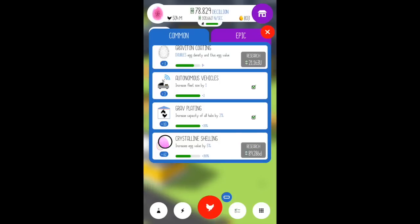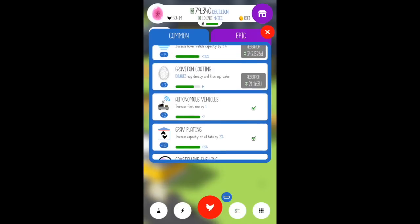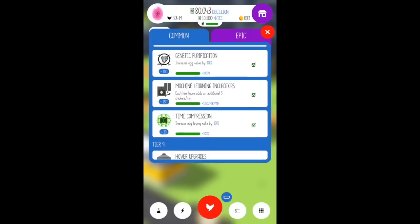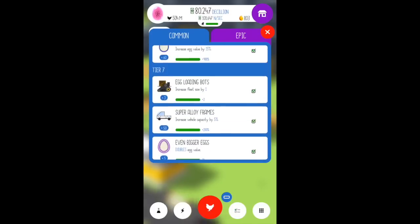Grav plating gives your habitats a little bit more room, which is awesome — we've maxed out that. Autonomous vehicles, we've maxed out that. Hover upgrades is almost maxed out, but I'm telling you guys, the shipping depot is just a hopeless mess. Everything else though is about the same.